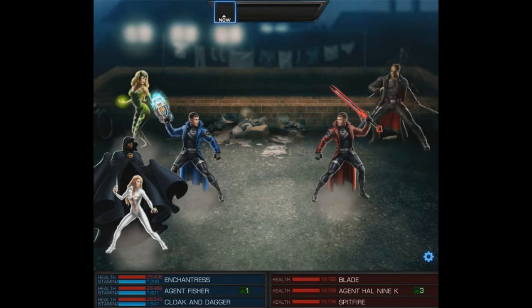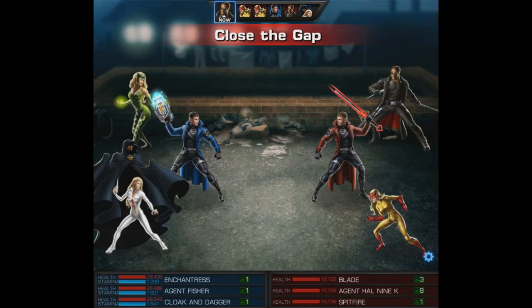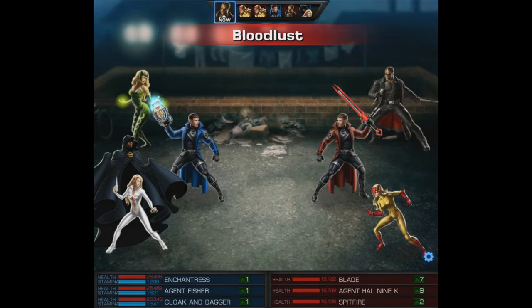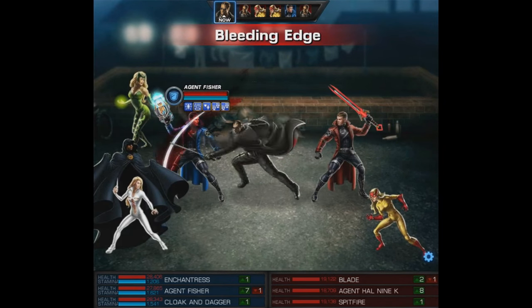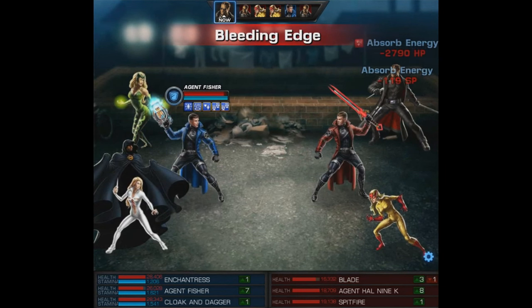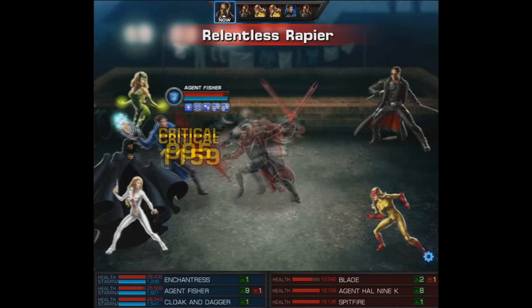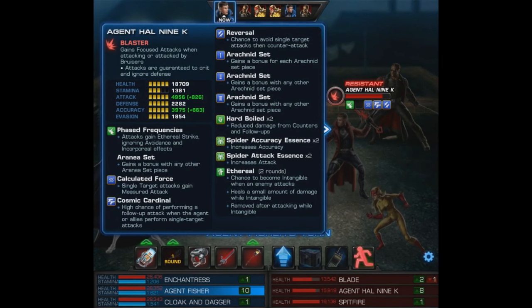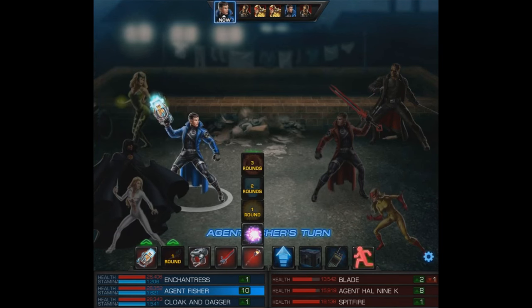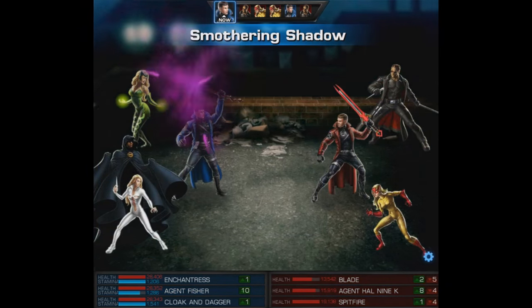For our very first match we're getting a serious team-up — a very real threat. This team has two infiltrators; it's the notorious Blade and Spitfire, so we know we have our work cut out for us. I was definitely worried seeing this team. Hopefully we can make it through with at least Cloak and Dagger alive. Currently my agent is taking the hits, which is what we want, and we actually end up getting an extra turn, so we're going to first use the Smothering Shadow. One good thing about all-out attack teams is they usually don't prevent debuffs, so that allows us to get started early.